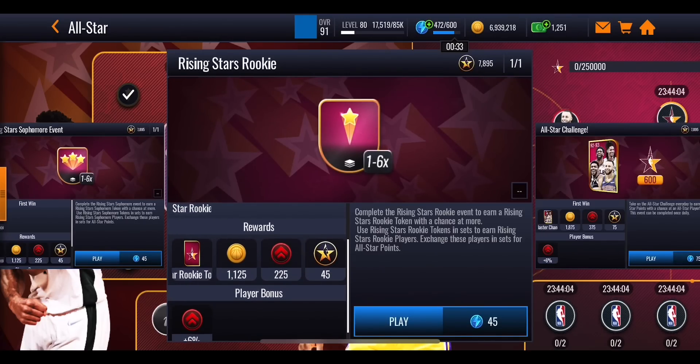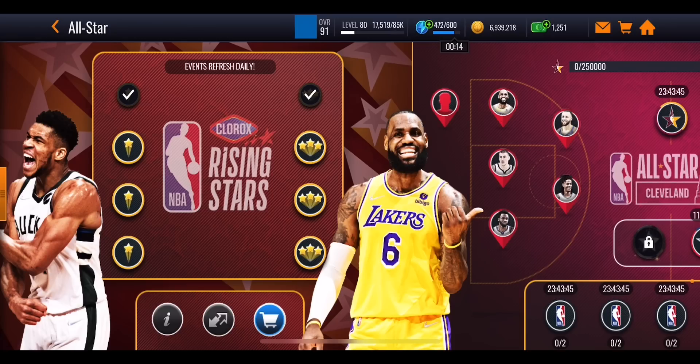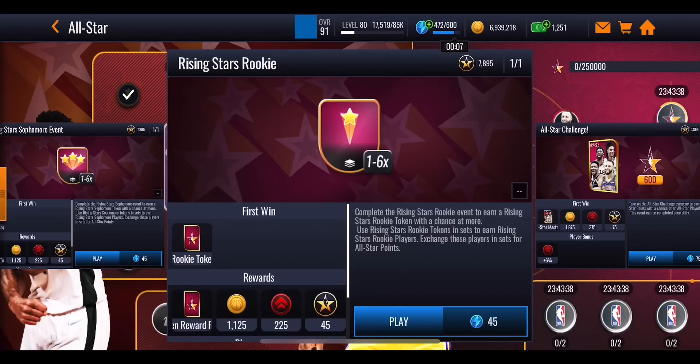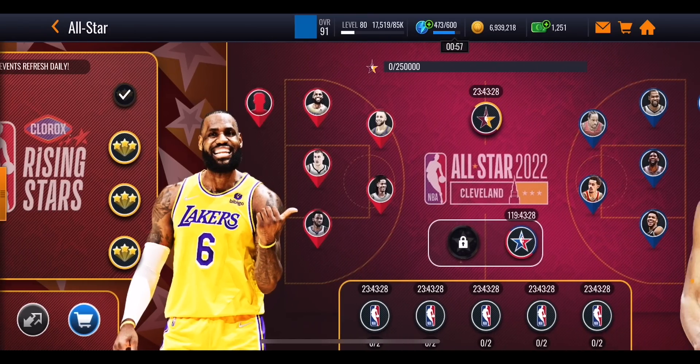These events also award monthly master emblems - going back to what we had in Season 5. It's a way of grinding monthly master emblems we've wanted back for ages. You can get 45 monthly master emblems, which is very nice. Make sure you do each event every single day when they reset, so you can get that guaranteed six tokens on first win, plus extra tokens as you keep playing.